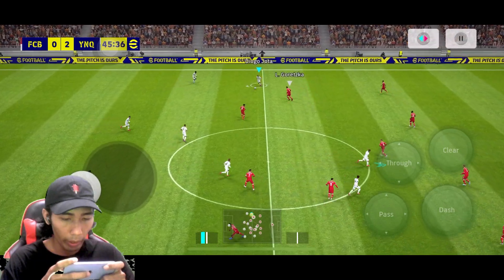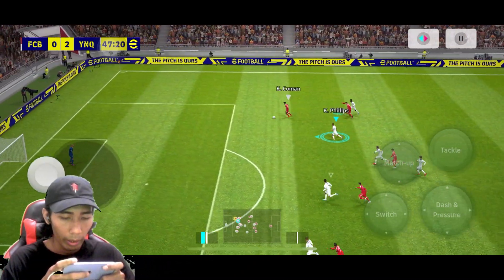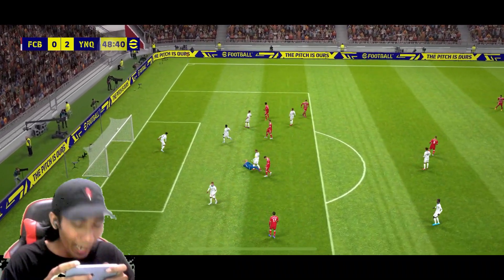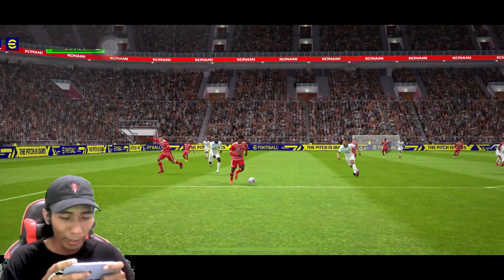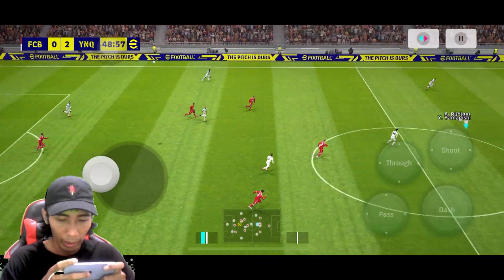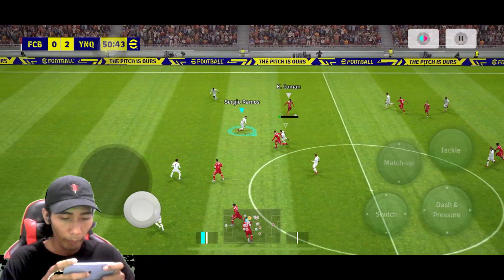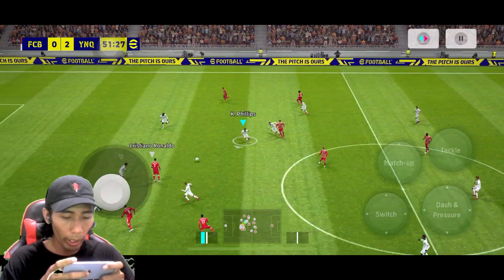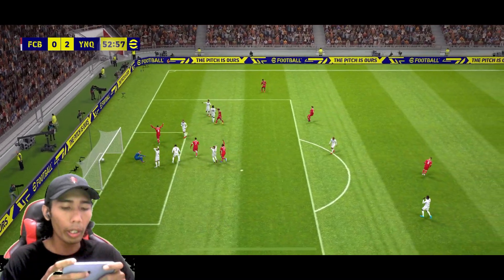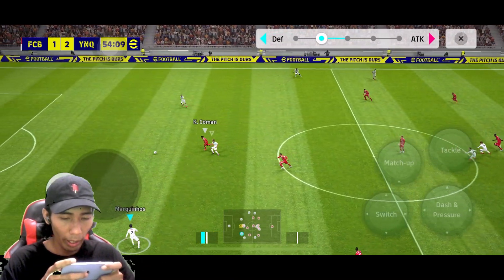Now Yamagishi main center forward. Cuma dia takde skill je - kalau dia ada double touch tu dah sedap dah. Tolong command, passing lah command. Lewandowski tak masuk tu, serius lah. Outcycle pakai command kan. Yamagishi - tanduk! Aduh, ada Kimmich. Ramos mantap. Sorry Yamagishi, saya tergelak jadi yang awak tak finishing last-last tu.